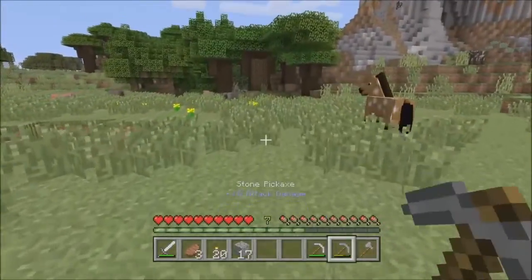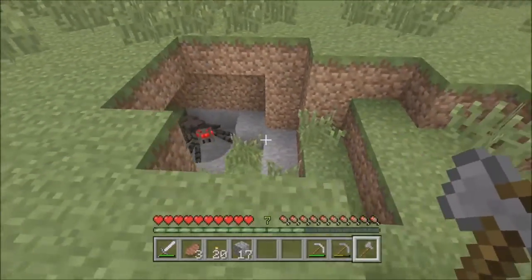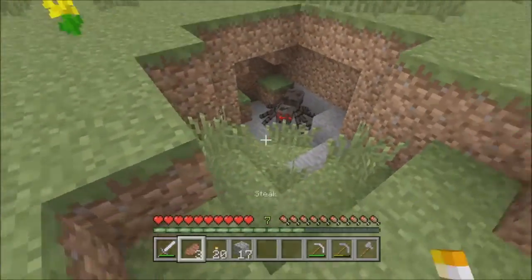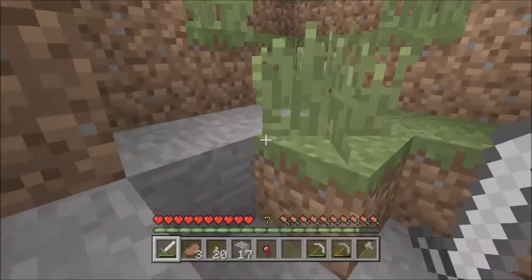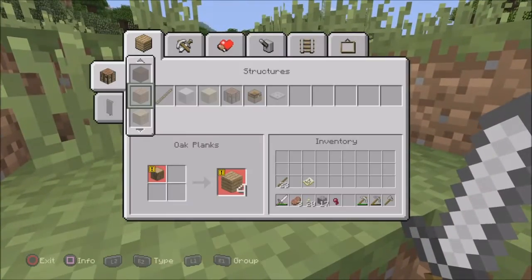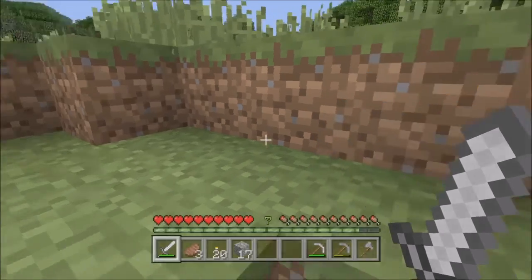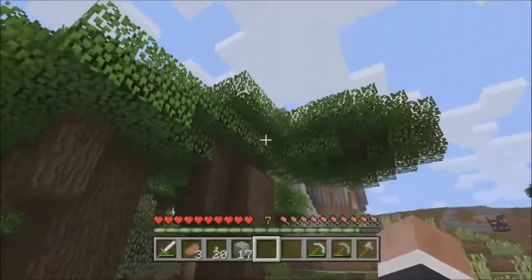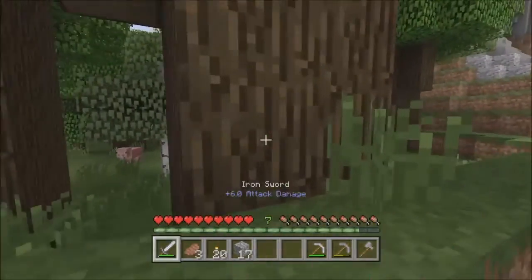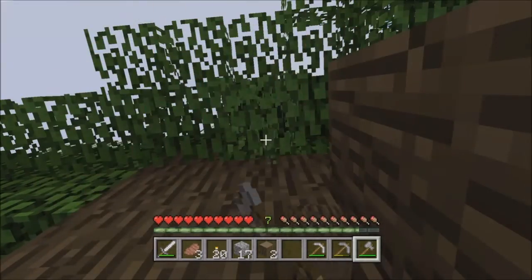I need to get some more wood beforehand before I go. Oh, there's a spider — let's just go ahead and kill it. Boom! All right, I don't like that being in my inventory. I'll put that right there on my toolbar I guess. I'll hope I come back here and clean up these trees too, but let's grab some of these bad boys.